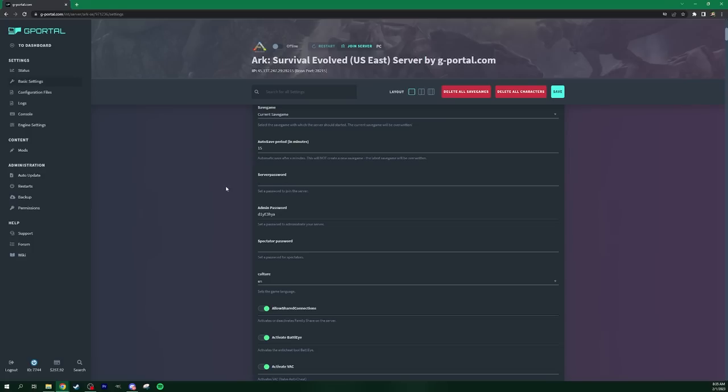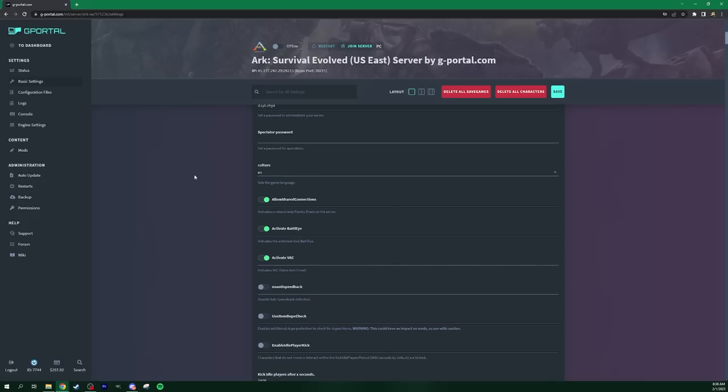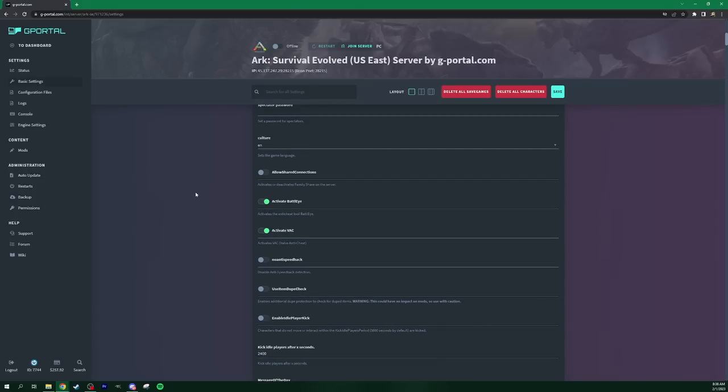Once we have that, you can set up a server password by putting it in right here. If you don't want a server password and want to use a whitelist instead, you can set that up down below. For Allowed Shared Connection — if people are playing on family share accounts for Steam, this will allow it; normally I just turn that off. Activate BattlEye: if you want the anti-cheat on there you can have this on, but a lot of people trust their friends and just turn it off. If everybody agrees, you can even uninstall BattlEye from ARK and play on your private server without it running.